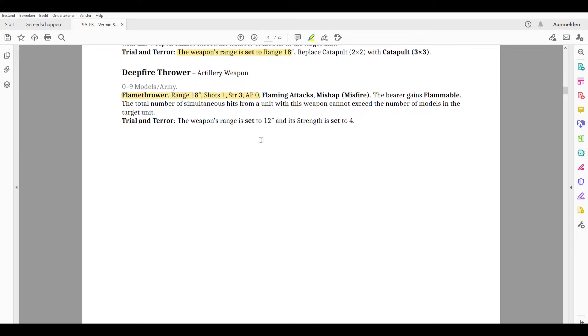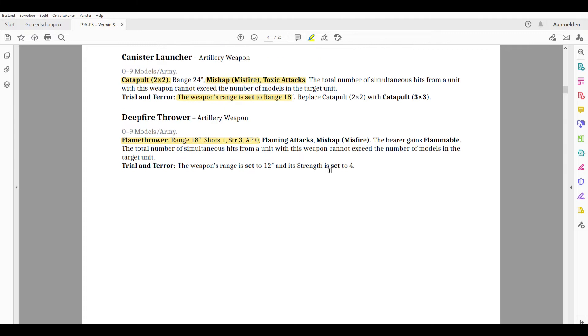The Deep Fire Thrower is a flamethrower with flaming attacks, and the bearer has Flammable because of the oil canister on his back. Hits cannot exceed the number of models in the target unit — a nice correction to the old Naptha Thrower. Range is 18 inches; you can also fire at 12 inches for strength 4. Mishap only triggers on a roll of 1.